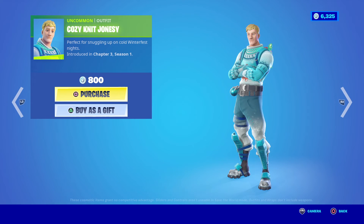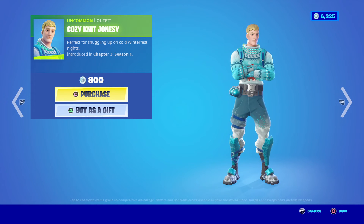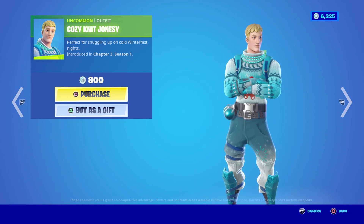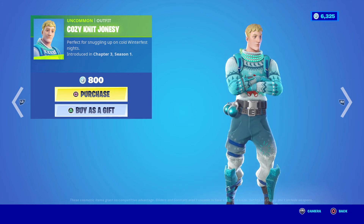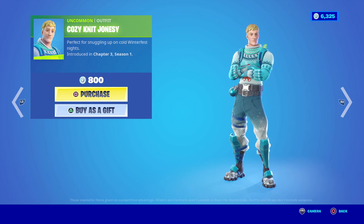Today we got a new outfit — the Cozy Knit Jonesy Outfit, perfect for snuggling up on cold Winterfest nights, for 800 V-Bucks. Gotta absolutely love the holiday sweater that this guy is wearing. In the item shop he's got his arms crossed so you can't see that he's got a little Santa Teddy Bear on his stomach as well. Love the lights around the neck of his turtleneck, love the pants — they've got snowflakes on them and everything. Pretty awesome new outfit for our Christmas Holiday section.